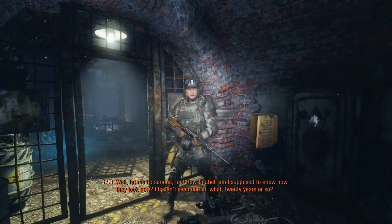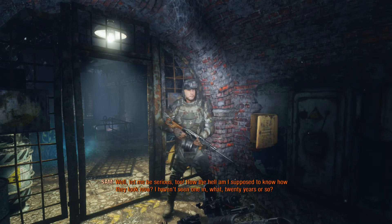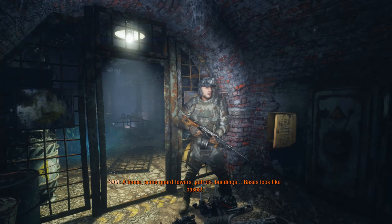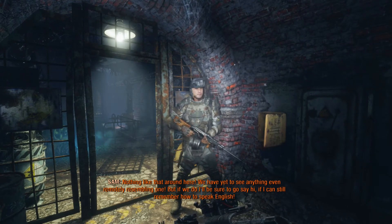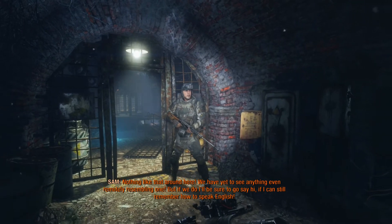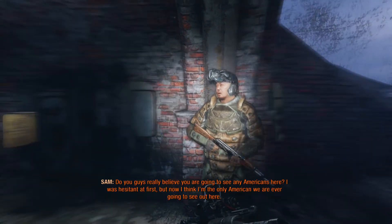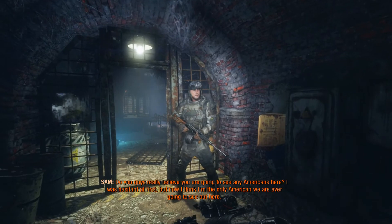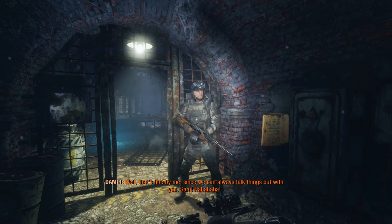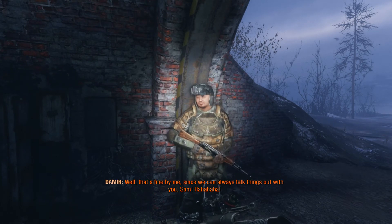I'm being serious. What the hell? Well, let me be serious too. How the hell am I supposed to know how they look now? I haven't seen one in, what, 20 years or so? A fence, some guard towers, patrols, buildings - bases look like bases. Nothing like that around here. We have yet to see anything even remotely resembling one. But if we do, I'll be sure to go say hi - if I can still remember how to speak English. Do you guys really believe you're going to see any Americans here? I was hesitant at first, but now I think I'm the only American we're ever going to see out here. So Sam's actually American.